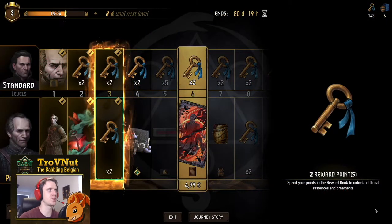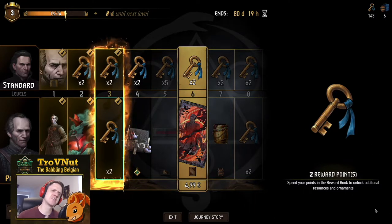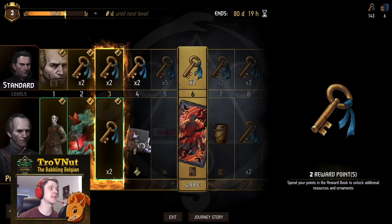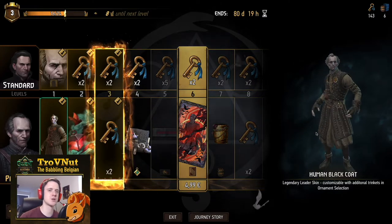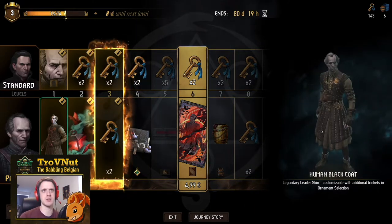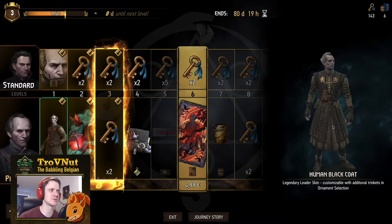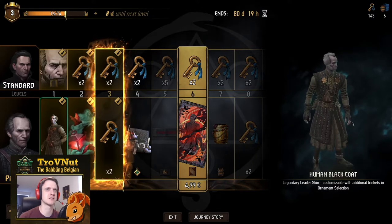I'm going to purchase it right away. With that, both the premium path unlocks and the selection color manipulatively changes into bright gold. This is what it looks like when you purchase a premium path. Let's start out with the leader skin — the Regis human black coat leader skin. It's Regis as you know him from the books, the barber surgeon as he calls himself, described as looking like a tax collector.